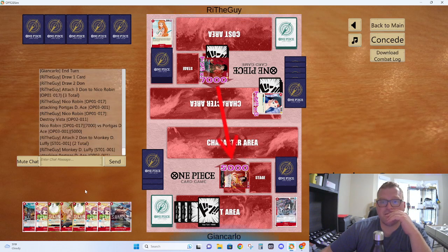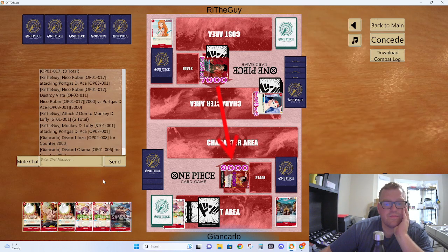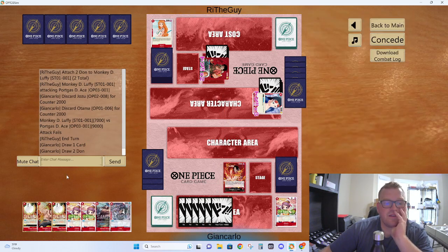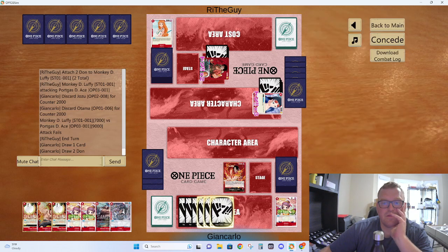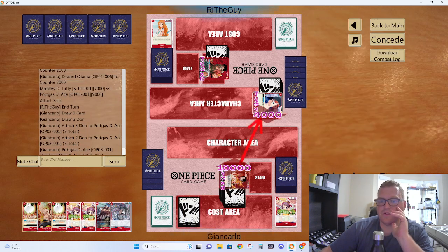We got Ace into 9-drop — that is pretty solid. Do I have a Guard Point? I don't. Do I want to get rid of 2-drop Otama here? I think I have to. We'll get rid of a Jozu and a Vista. We have 6 Dawn. Can't really do much — we'll just attack for 9. We only need 8. Fuck it — 10. Like, he's not getting out of this. He probably wouldn't get out of 8 but, you know, whatever.